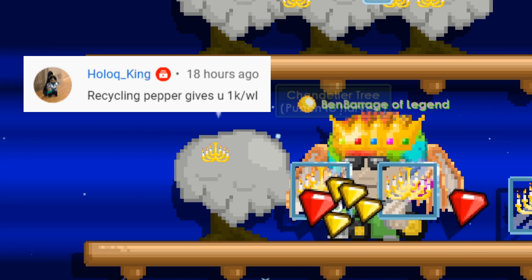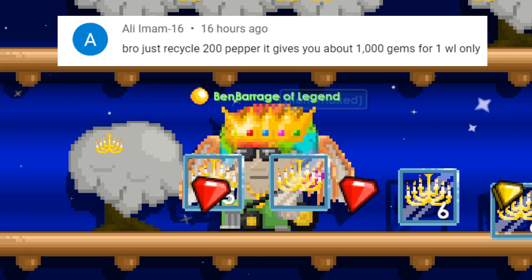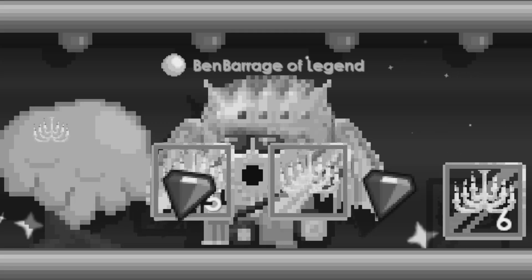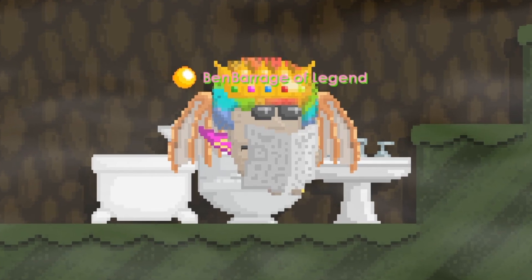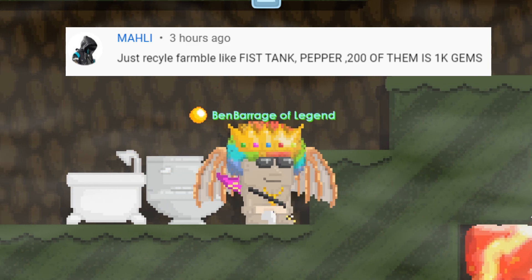Recycling Pepper gives you 1k per world lock. Just recycle 200 peppers — it gives you about 1000 gems for one world lock only. Just recycle farm items like fish tanks and pepper; 200 of them is 1k gems.